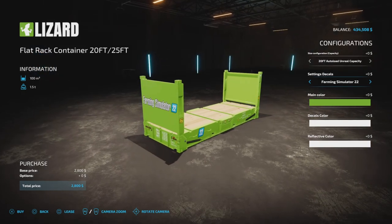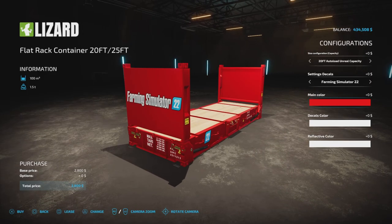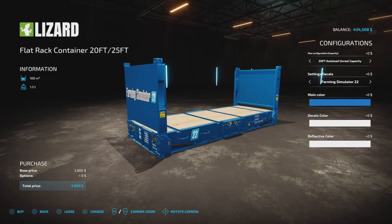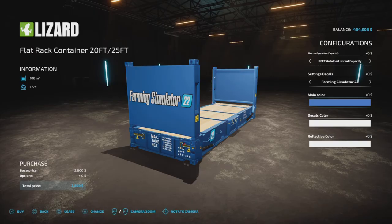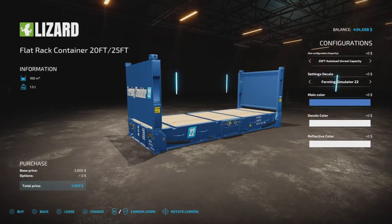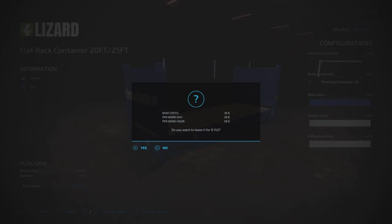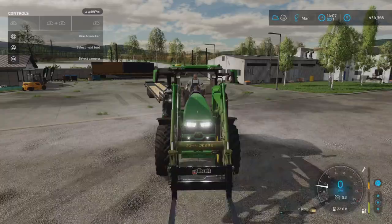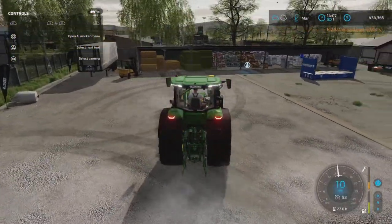I'm going to go with Farming Simulator 22 branding on it. Let's go blue. I'm going to lease it — it only weighs 1.5 tons so I should be able to lift this. Leasing for 142. It's not that big.